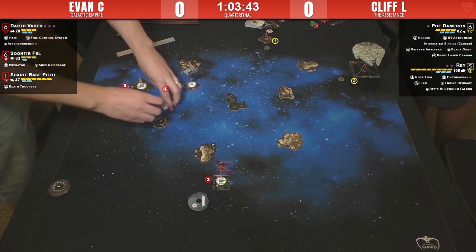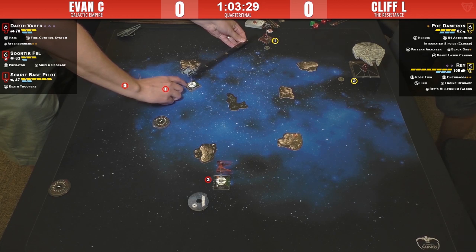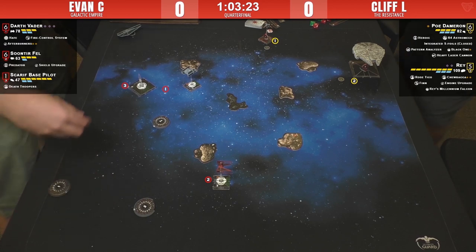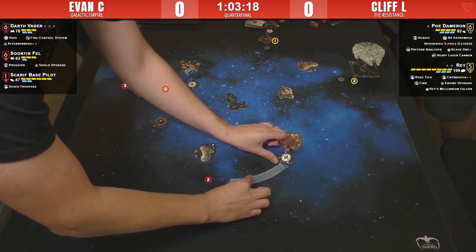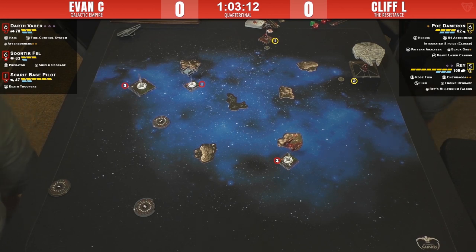One-bank for Vader — they'll trade some range-three shots here, but that favors Vader heavily. Poe has four red dice so if he gets lucky — only if Vader stays in range though. Checking for target lock... that was not great but Cliff decides to stick with it. Soontir does something very cagey — a barrel roll to the left, but now he's dealing with that rock next turn.